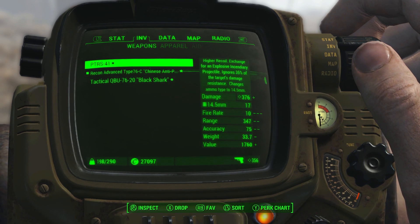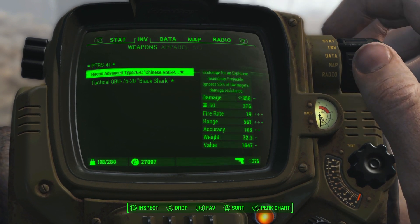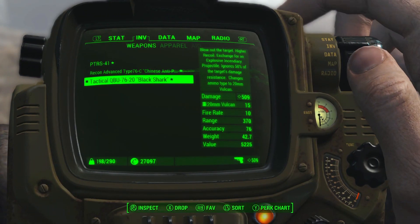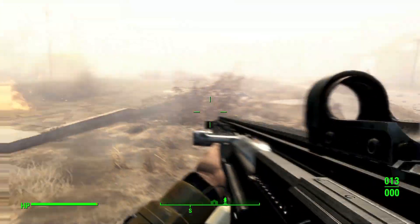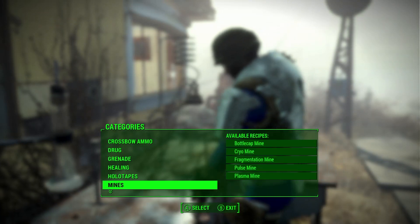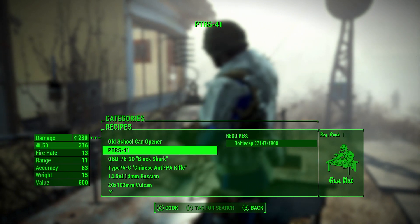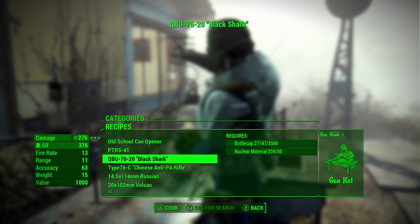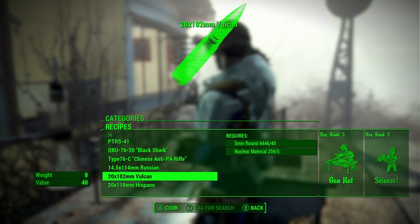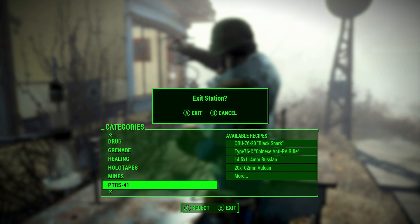There are three different rifles: the PTRS-41, the Type 76C which is a Chinese rifle, and the QBU Black Shark — I think the Black Shark deals the most damage when modded a certain way. You can actually create any of these at a chemistry station. Once you find the PTRS-41 category, there's also an old school can opener melee weapon the creator added. All they cost is bottle caps — though one costs significantly more plus nuclear material. Get some bottle caps, come to a chemistry station, and make one. There's also custom ammo you can switch at a weapon bench.